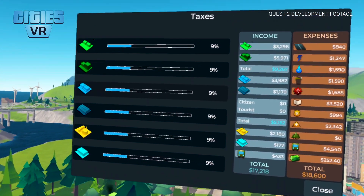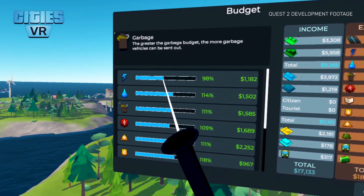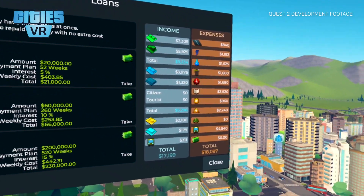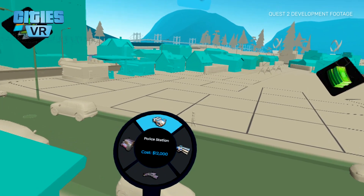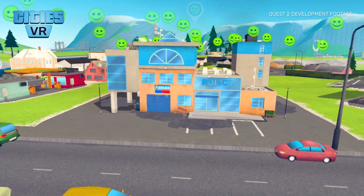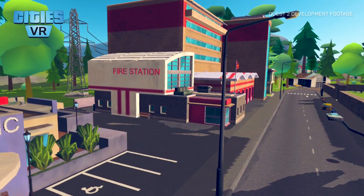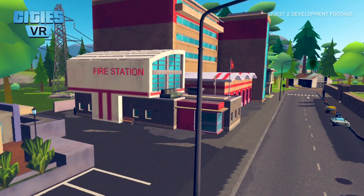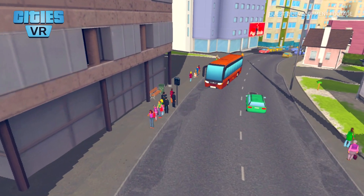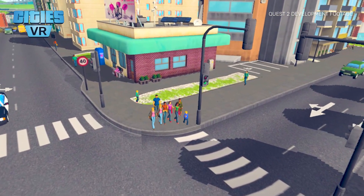Creating a city is just the beginning. You will also need to keep the books in order — adjust taxes and budget, take loans and control your income and expenses. However, nothing is of course more important than your citizens. It's vital to keep an extra eye on emergency services so that people will be safe and secure. Same with the planning of infrastructure, so that everyone can go about their daily lives without obstacles. Being a mayor is sure to be a full-time job.